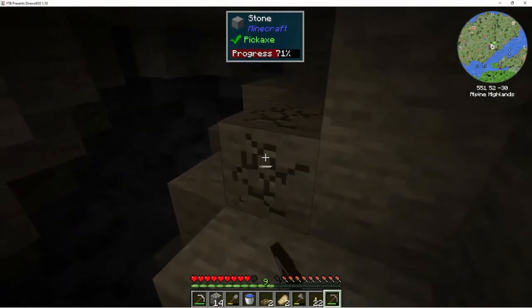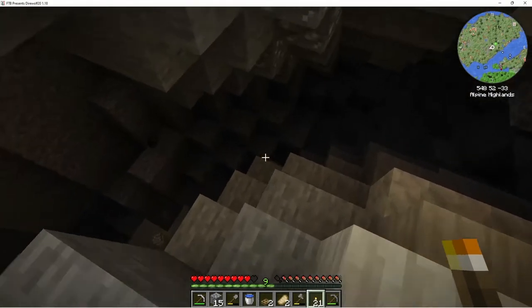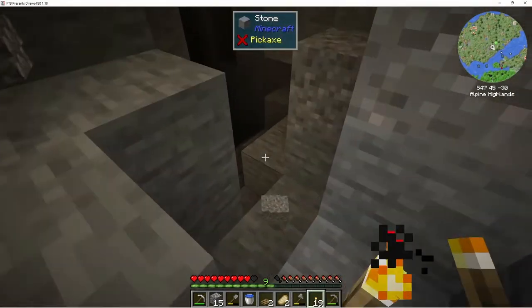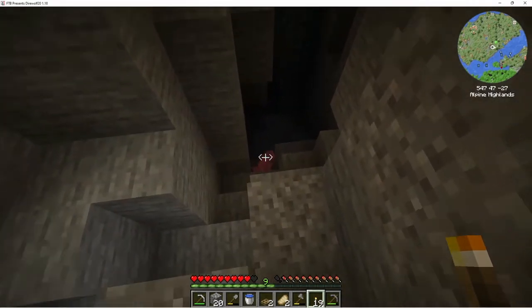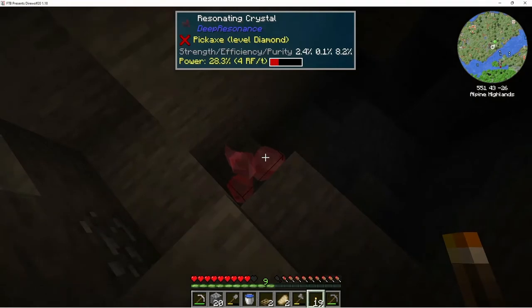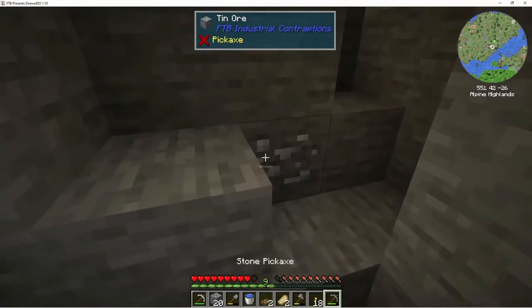Maybe we can light this up a little bit. We got a little bit of material down here from the explosions. There's one of those crystals down here — nice. We can never get diamonds. It's more appetite — apatite — that we can't really do anything with.